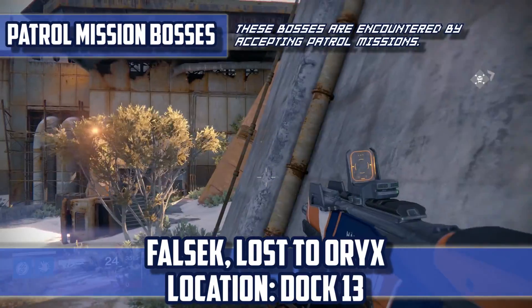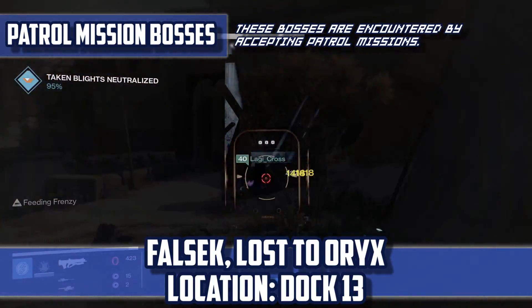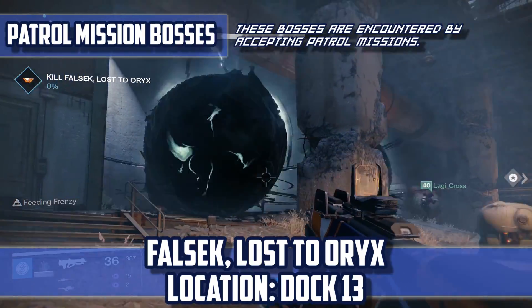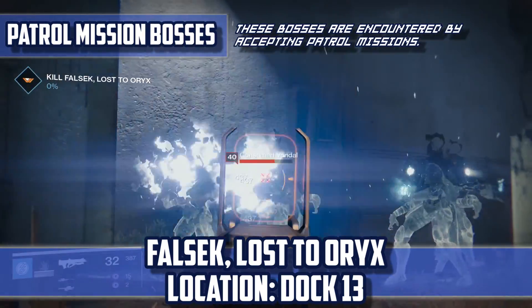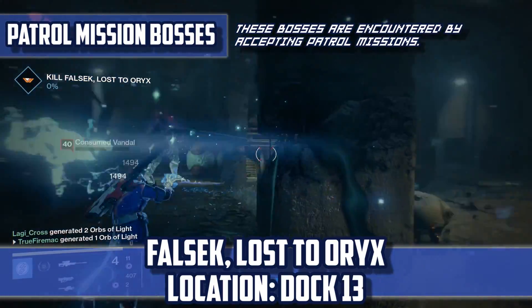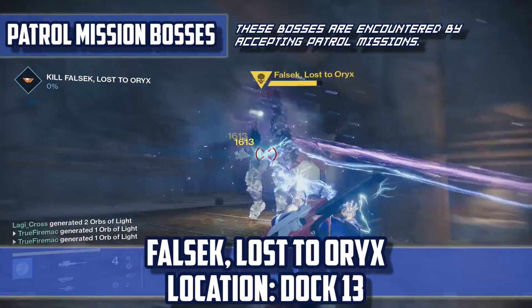Falsic, Lost to Oryx — Location: Dock 13. Falsic is the only Taken patrol mission boss on Earth, so if you see any blighted target missions, it will always lead you towards Falsic. It's also worth noting that if you take too long, Falsic will not spawn at the end of the mission.